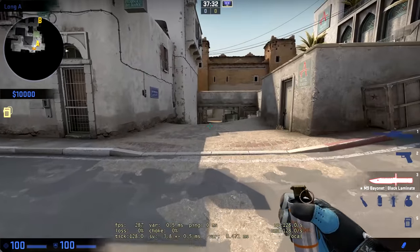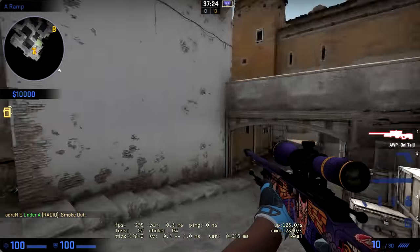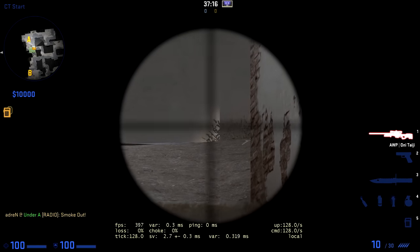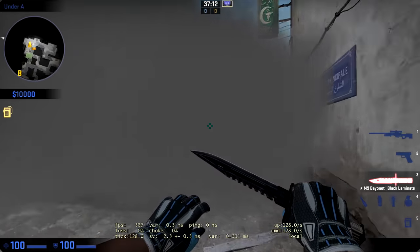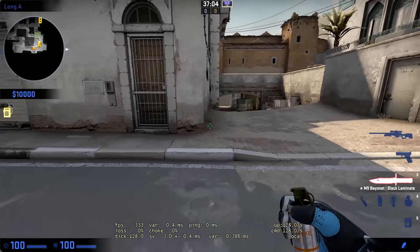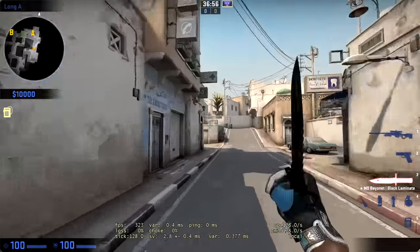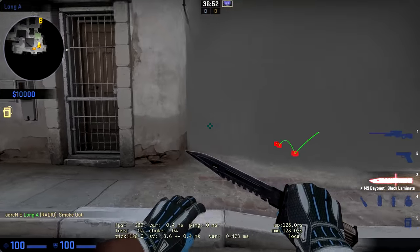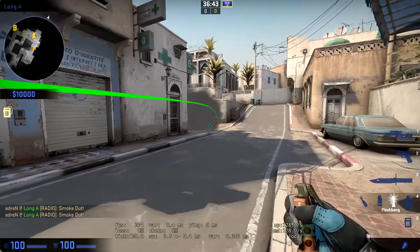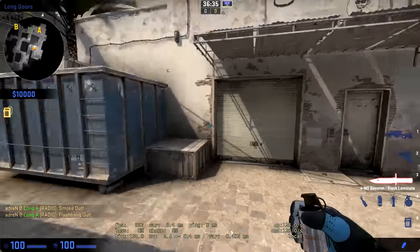The last smoke for this video on Dust2 is the long A cross smoke. In this version of Dust2, it's more apparent that if you throw one smoke you're going to have a crack on both sides — a gap on the left and a gap on the right. That's very scary, so in my opinion one smoke is not good enough for this cross. You want the gap only on one side, consistently, so the other side is very safe to cross. We're going to get a smoke right about there so no one can see you cross with an AWP, but the gap will be on one side. It's better if teammates help smoke the other side, throw flashes, or jump the crack.